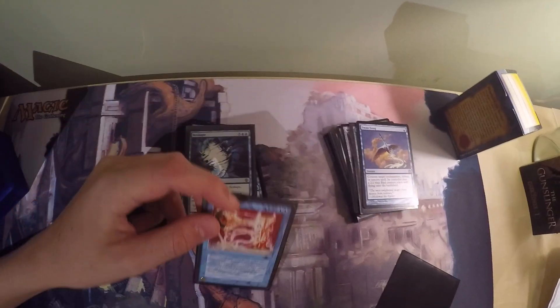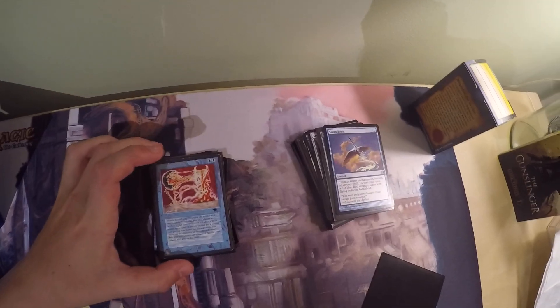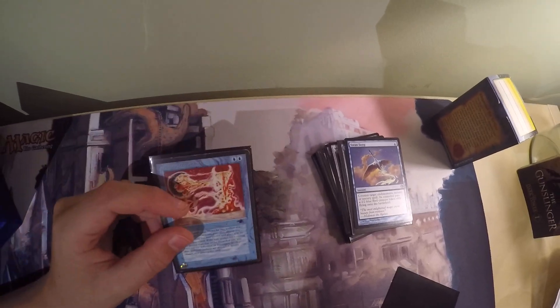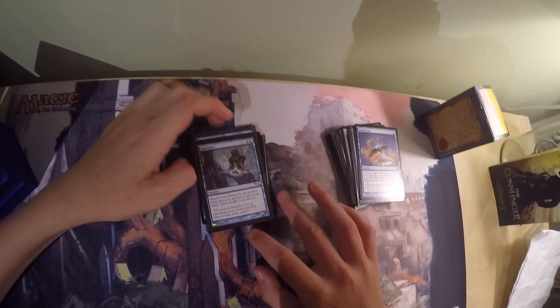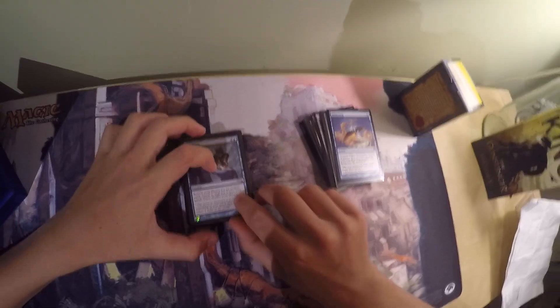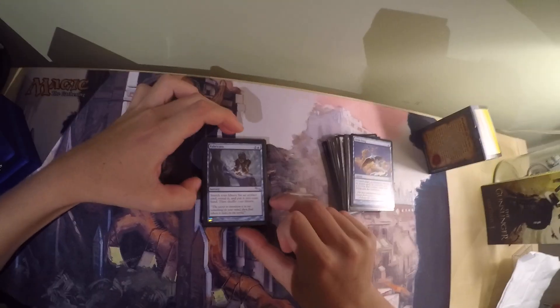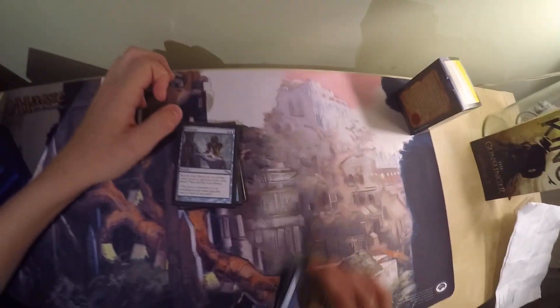Transmute Artifact's other major difference is the price — Reshape is like five dollars at most, while Transmute Artifact is around sixty. I was able to pick this one up at an incredibly cheap price because it's pretty much heavily damaged. Then the last artifact tutor is Fabricate, which costs 2 and a blue. Search your library for an artifact card, reveal it, put it in your hand, then shuffle your library. It's the most well-known artifact tutor in blue — it just grabs any artifact you want for three mana, so it's pretty solid.